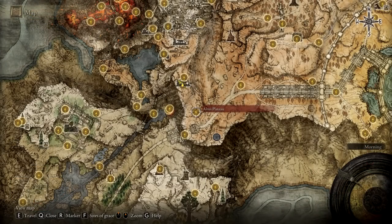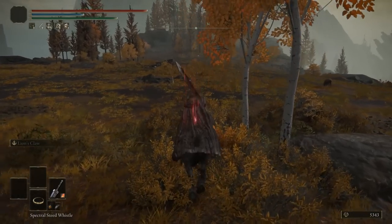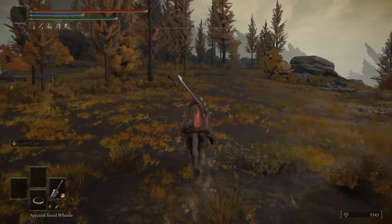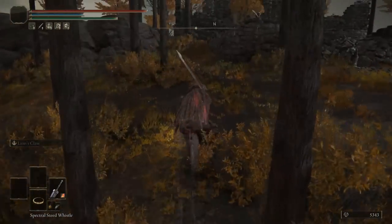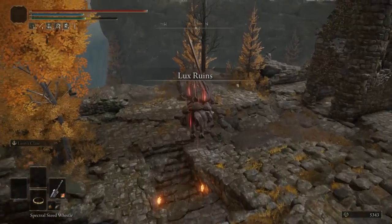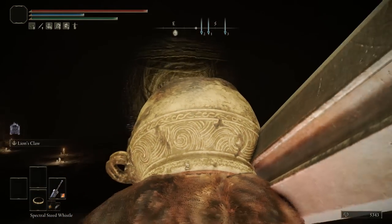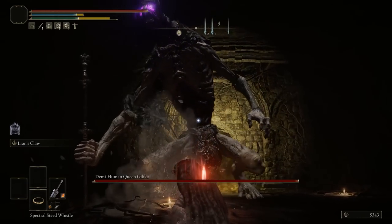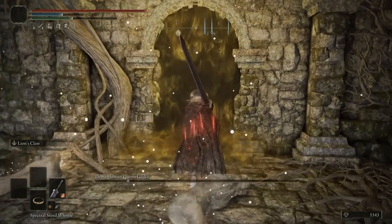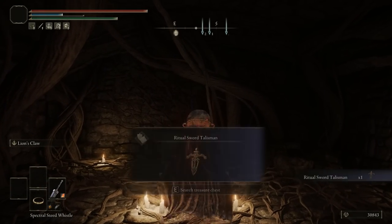Now let's move on towards the third talisman, which can be found over here at Altus Plateau. We want to go towards the northwest and head straight towards Lux ruins. There are some enemies here but nothing too troublesome. We're going to go down below where you should see a mist door — if you've already beaten this boss you probably already have the talisman. Defeat the boss, go through the mist door, open up the chest, and now you have the ritual sword talisman.